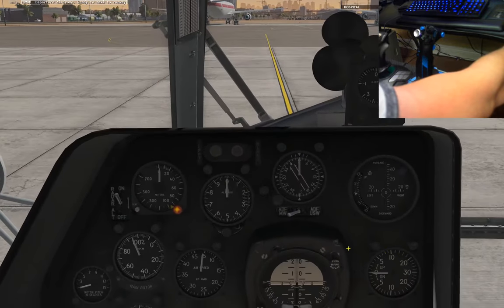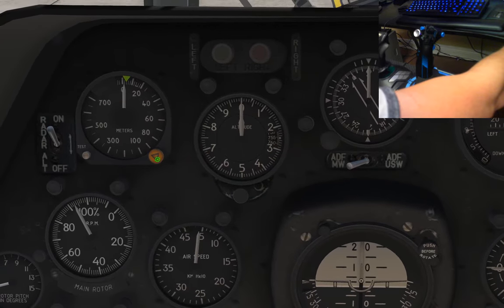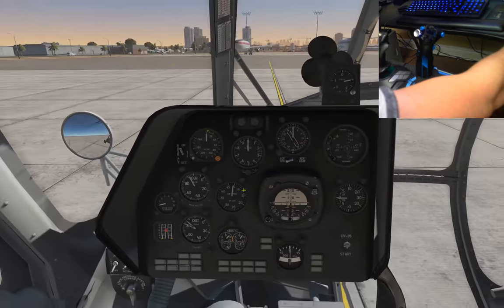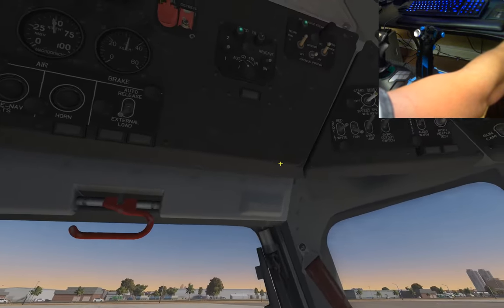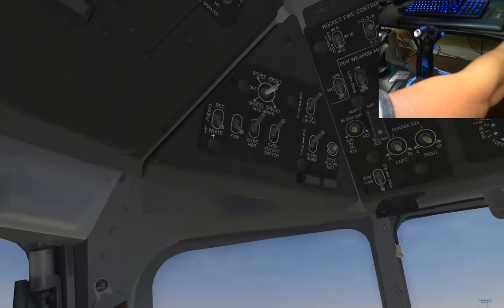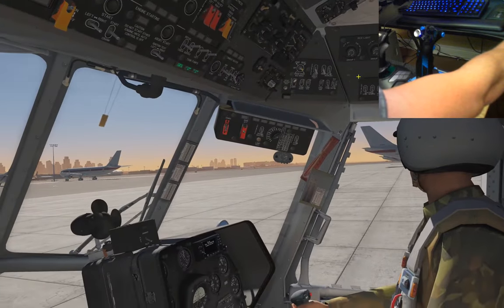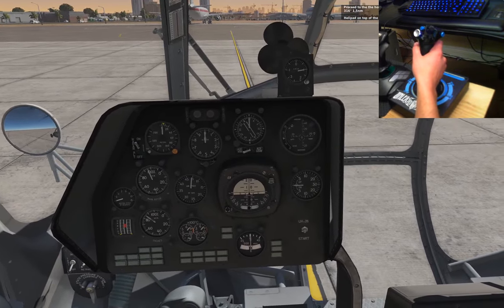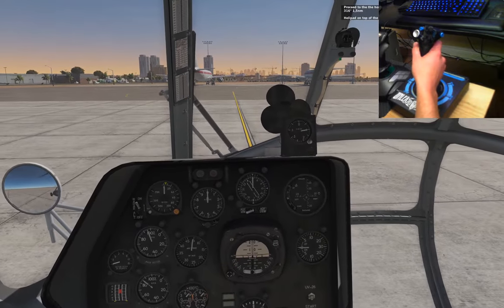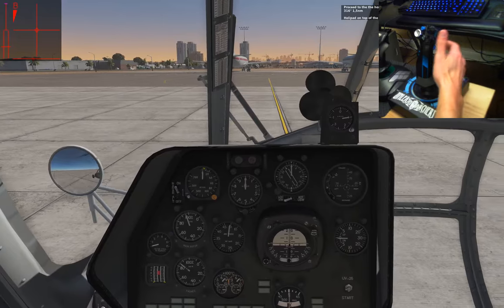The helicopter's hot started, so we don't have to do that. We are going to adjust our radar altimeter — I like mine really, really low so that I know when I'm about to touch down. I'm going to set the lights and the same thing over here. Dome lights for better visibility so that you can actually see all my instruments. 316 for 1.5. I'm going to turn on my controls indicator here.